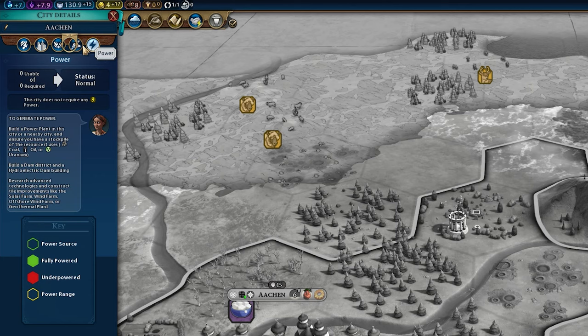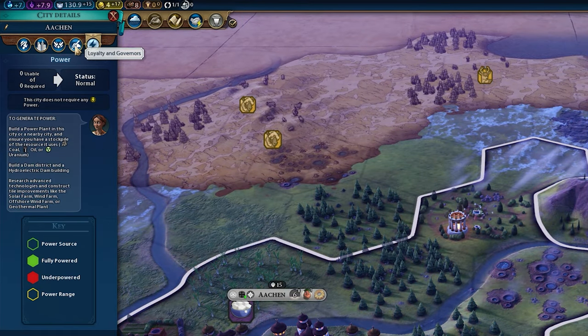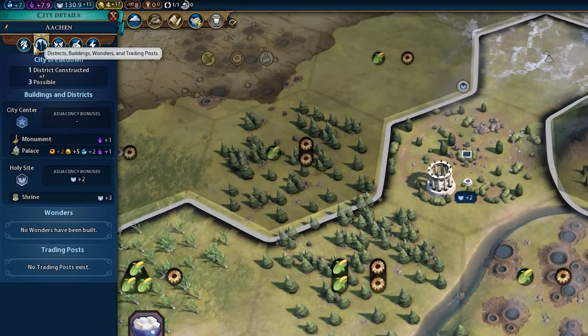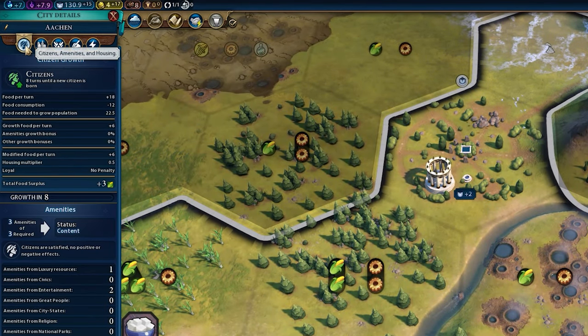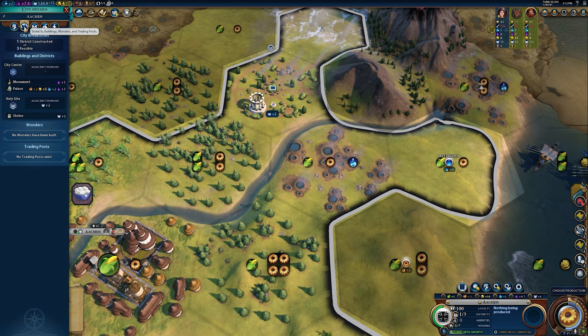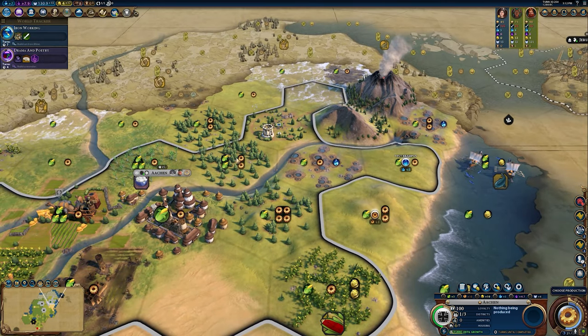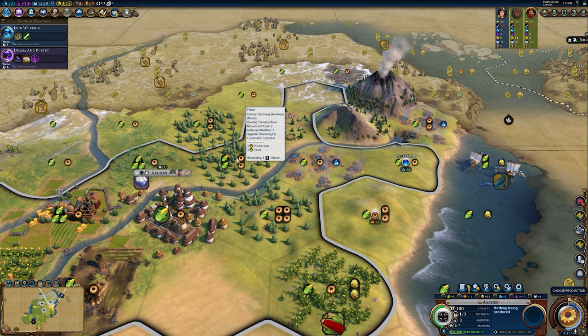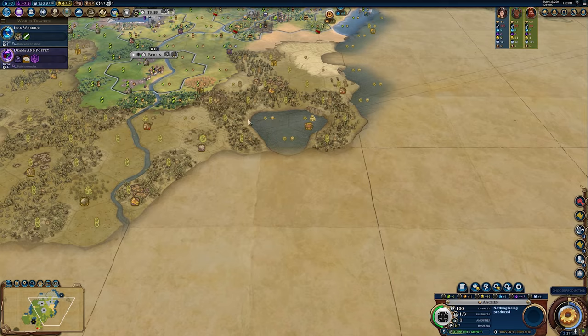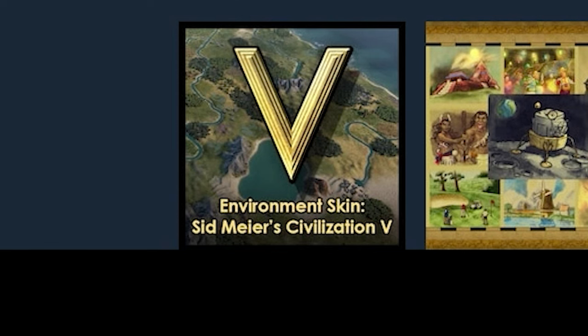Other highlights in the mod include some minor tweaks that really make a big difference — simple things like moving the little emblem a city uses to shoot at a barbarian unit so you can actually click it. Across the UI in general it looks much more clean and straightforward. I'll also give a shout-out to the wonderful leader icons in the top right, but that's a basic setting and not specific to this mod.